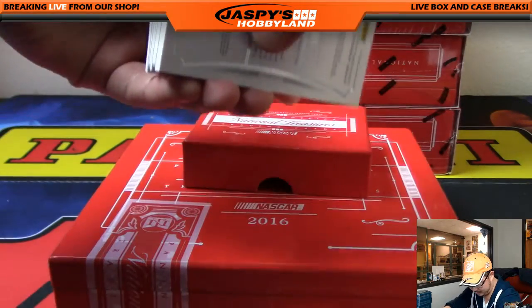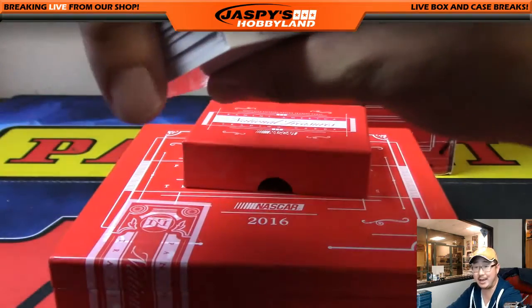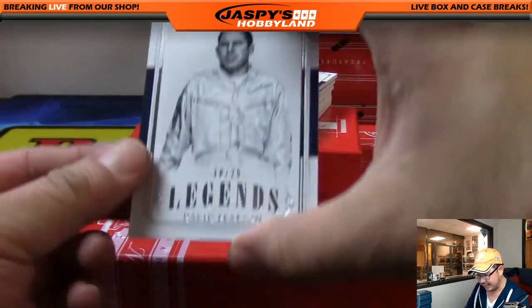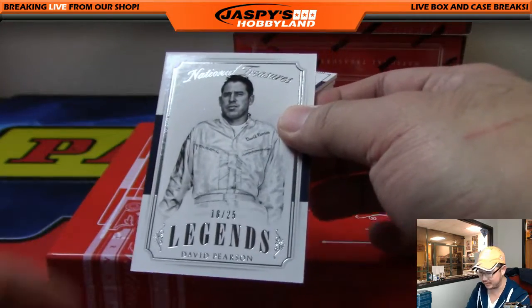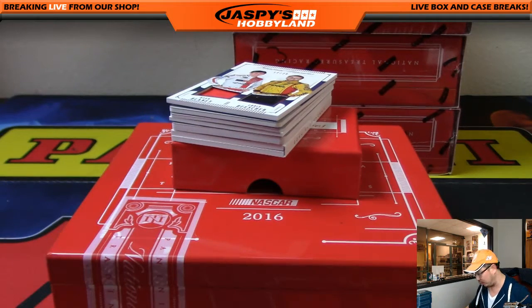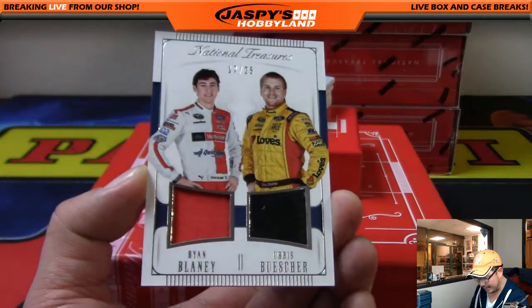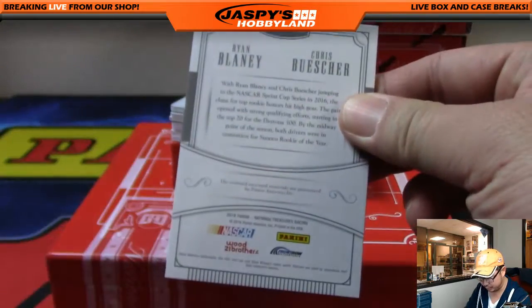We've got Brad Kozlowski and Joey Logano at the end, but it depends on numbers. First up: 18 out of 25, David Pearson — going to Mike Rose, who has number 18. Then we've got a dual relic: 17 out of 25, Brad Blaney and Chris Buescher — number 17 going to Ryan Emerson, the last spot Mojo, getting the dual relic.